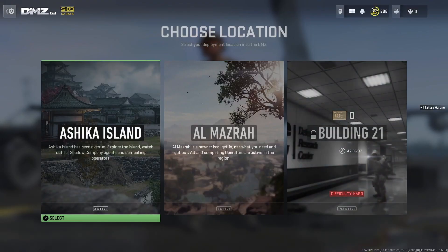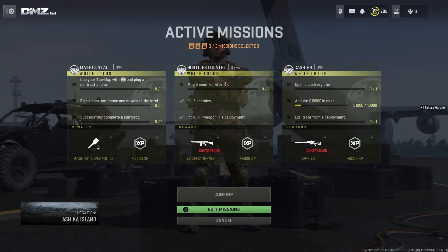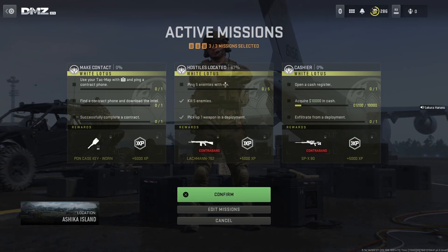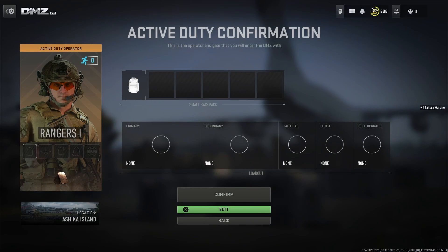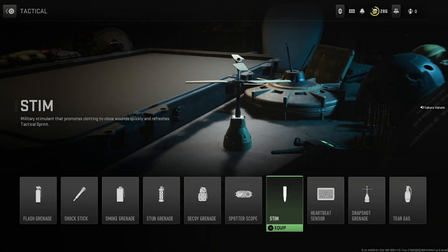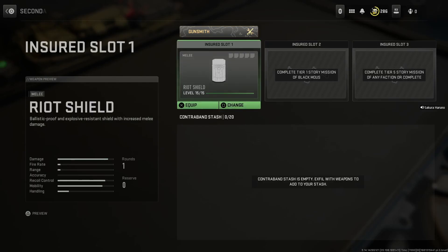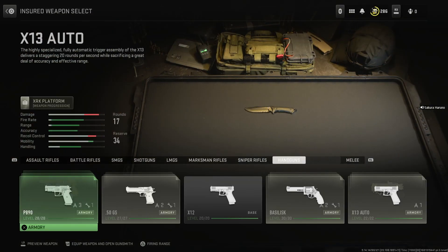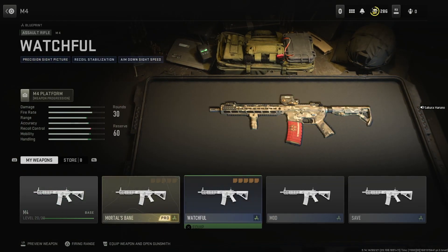Once you've done that, load into the DMZ mode — you're going to load into either Ashika Island or Almazra. It really doesn't matter, but for this one I'm going to load into Ashika Island. Once you load in, confirm it and edit your loadout. You don't really need much — maybe some stim shots, some semtex grenades, and a weapon. Just put on any AR; it doesn't really matter. I'm going to put on the M4 or something like that.